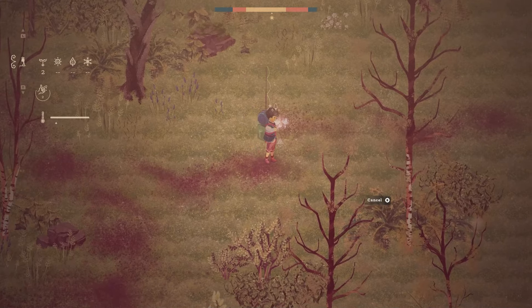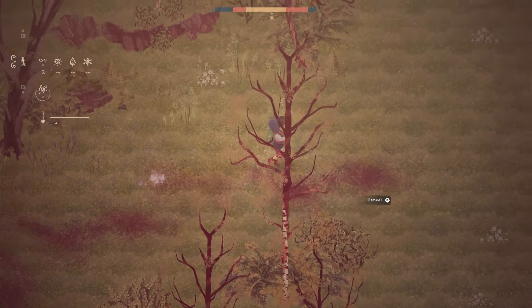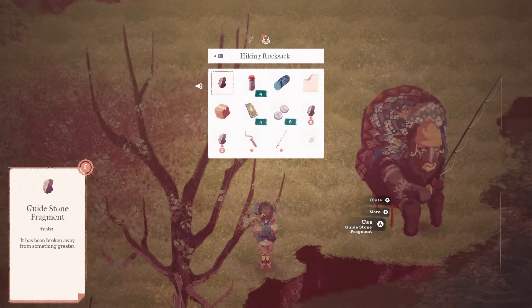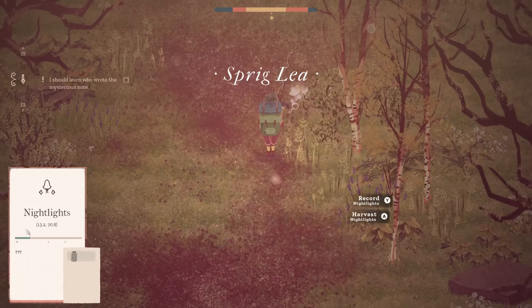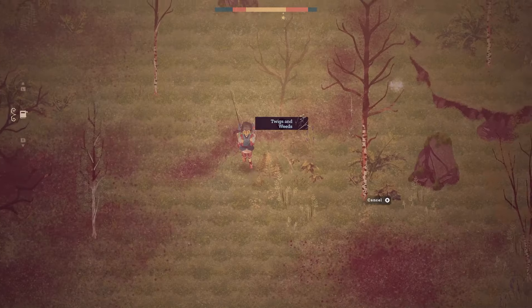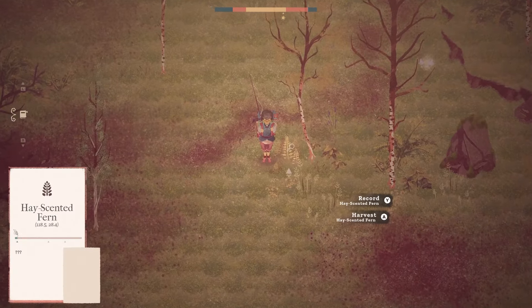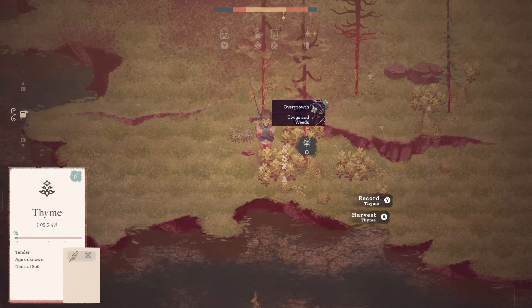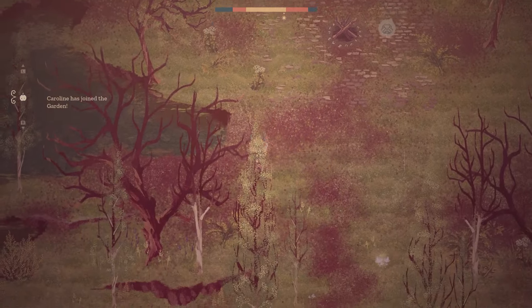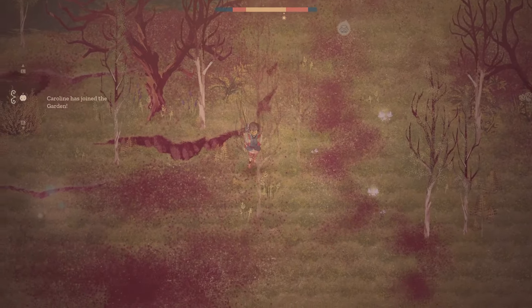The gameplay of The Garden Path follows in the footsteps of many exploration-style games. You'll navigate the garden, uncovering different plants and items as you go. You'll have some basic camping gear to keep you going, with the tent, lantern and tea in your pack. As you explore, you'll be able to investigate different plants, uncovering their uses and what you can harvest from them. Unlocking new tools will see the addition of harvesting, fishing and planting elements, so you can really interact with the garden in whatever way you choose.